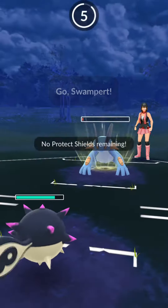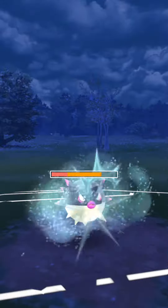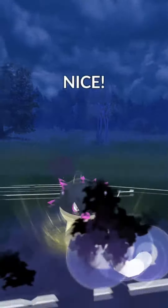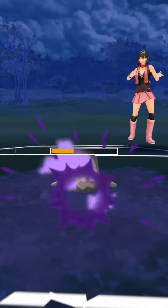Anyway, Swampert is going to come in. Go for the Hydro Cannon — they were anticipating a bait here but I did not take the bait. We're going to farm down and now we have an Aqua Tail. Actually, we're going to go for Shadow Ball for style points. Shadow Ball connects, knock out the Stunfisk — and if you need to see that again, there it is.